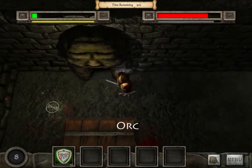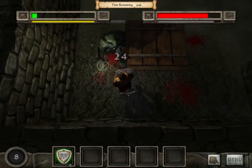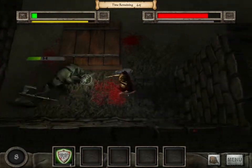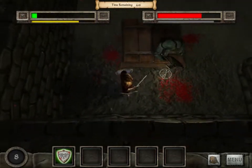The Orc is the standard tank enemy. They hit very hard and can take a great deal of damage. To balance that, they are slow attackers. You can take these guys out by hitting in between their strikes and kiting them when they swing at you.